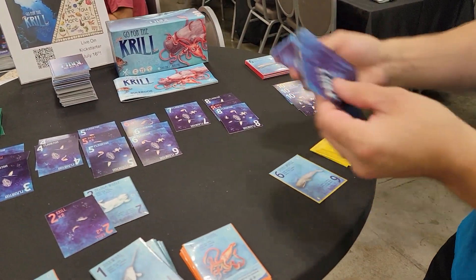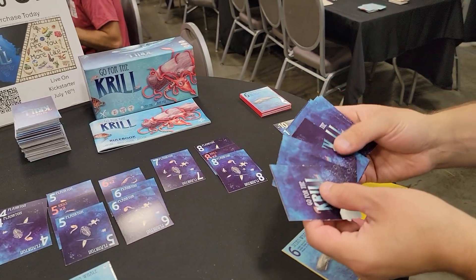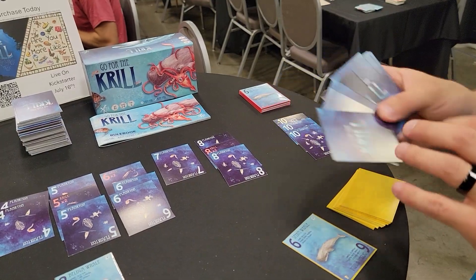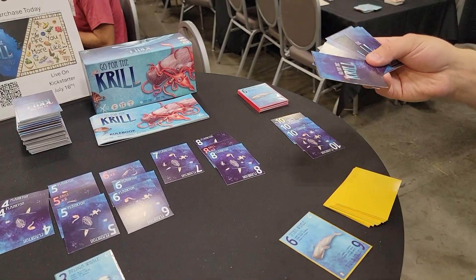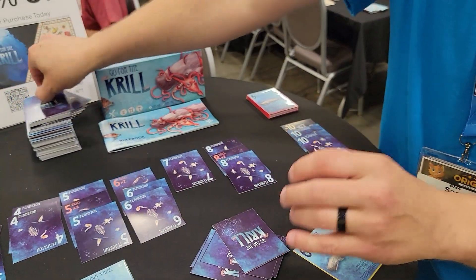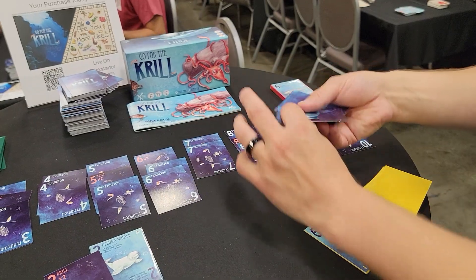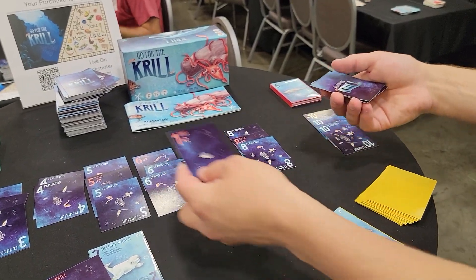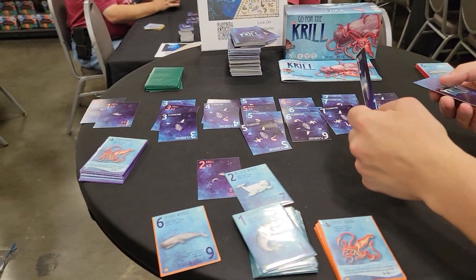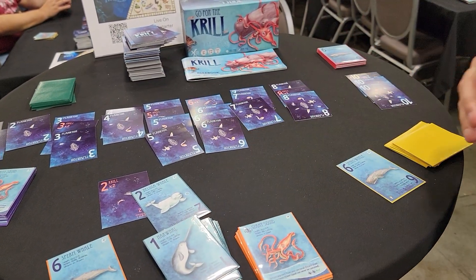As we set up for the next round, we leave all of the cards existing on the spread currently, and we deal cards from the food deck equal to twice the number of players at the table. So with three players, we draw an additional six cards and deal them one by one, adding them to their respective piles — a couple sevens, another five, another two — and we proceed.